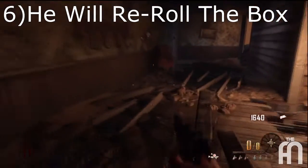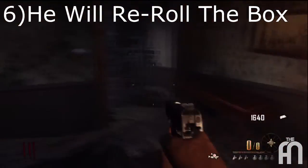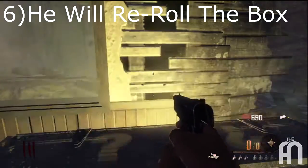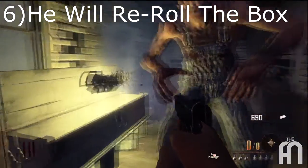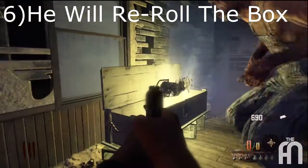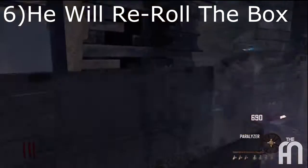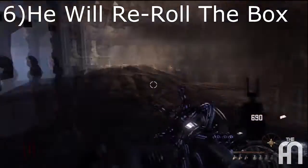The sixth thing you can do with Leroy: when you hit the box and don't like the weapon you get, you can re-roll the box. He will kick it and pick up another weapon. Unfortunately, when I did this, I got the Paralyzer, and when I got him to re-roll it, he kicks it and I get the same exact weapon again. But he will re-roll the box for you, and I think that's a really awesome feature.